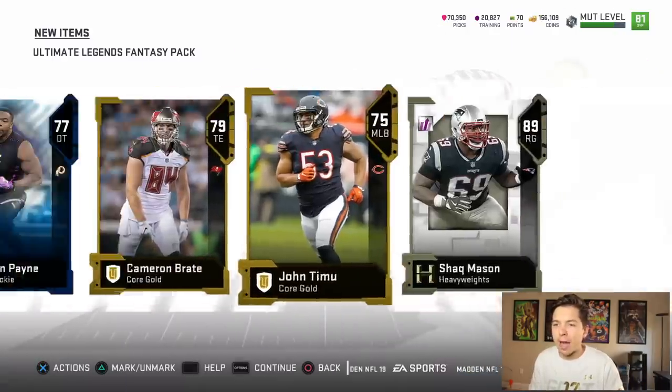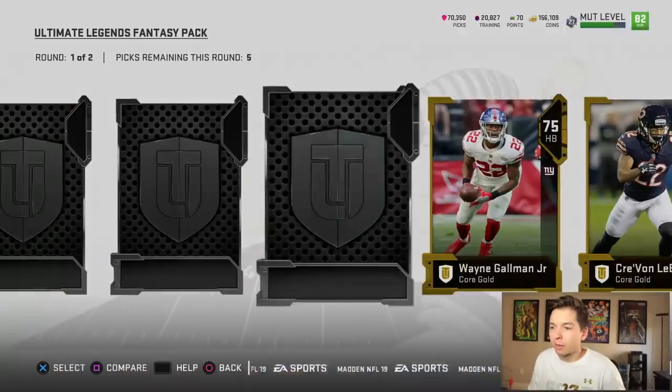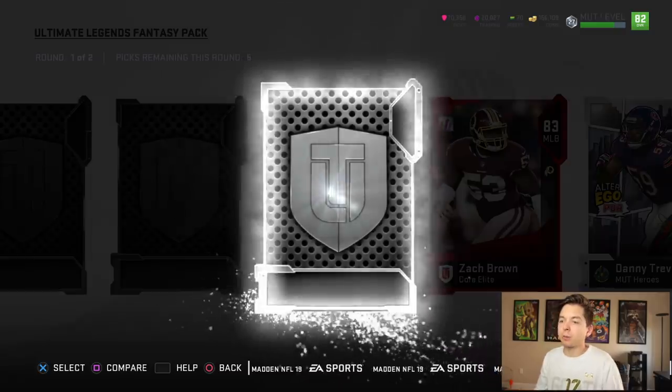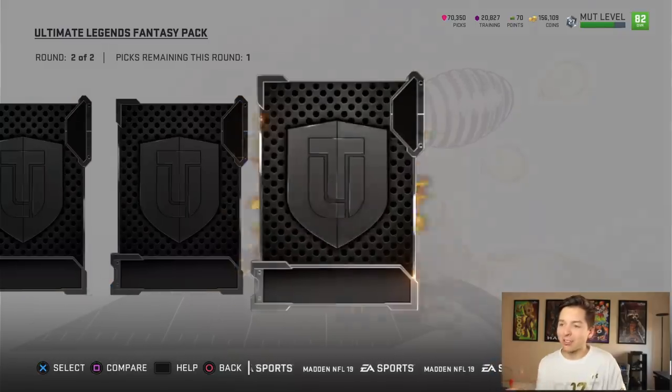75 Shelby Harris. Give us some elites in round number one — that's what we're looking for. That is a Mutt hero — 87 Trevathan. Ask and you shall receive, we just got two good middle linebackers. Team builder, 82 Alexander. Let's go with the ultimate legends first.